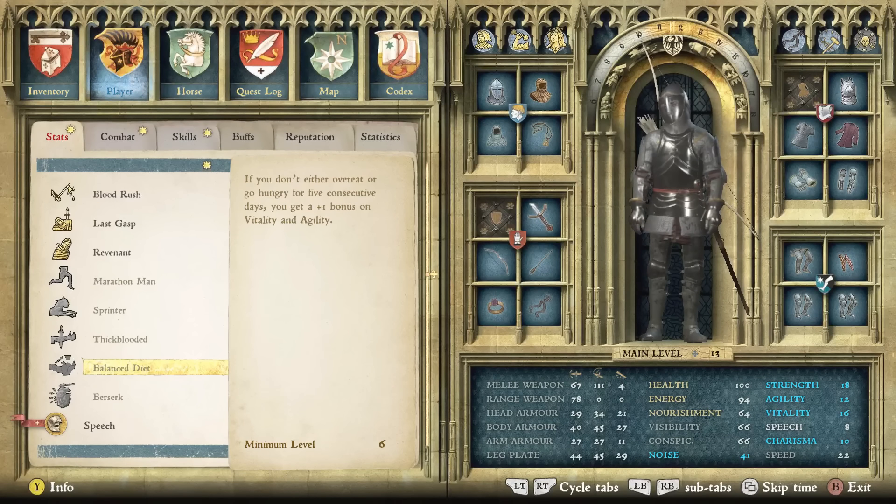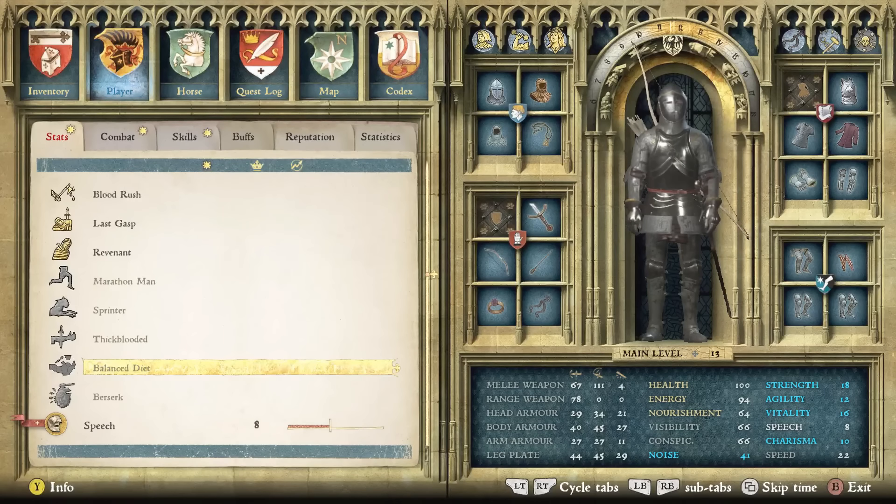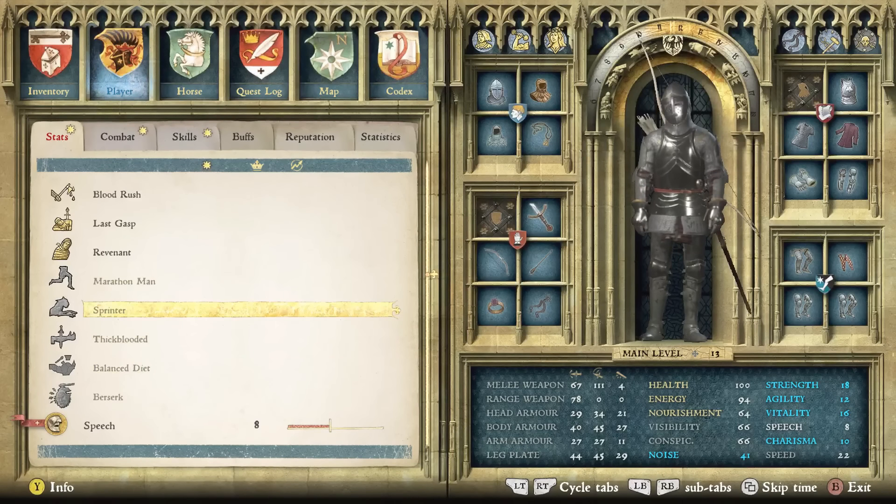Some other Vitality perks like Balanced Diet require you to eat a certain way for five consecutive days, which isn't always possible, so they're more situational. Those three — Human Dustbin, Blood Rush, and Revenant — are the best overall in a universal approach.